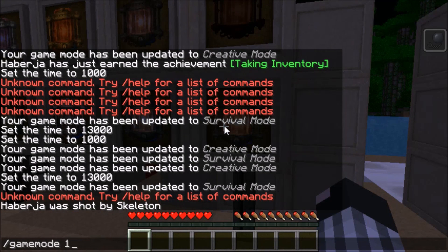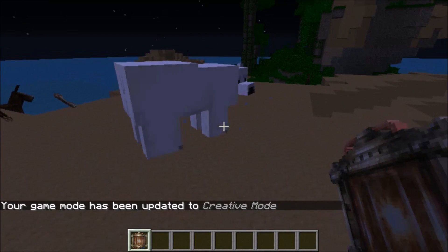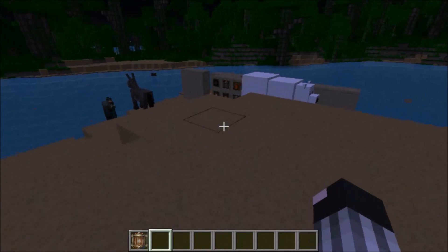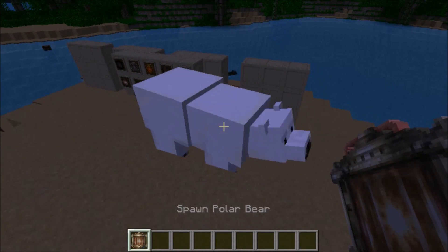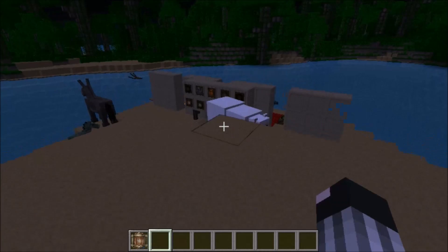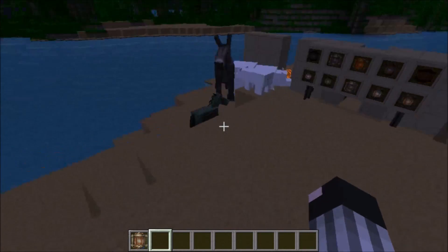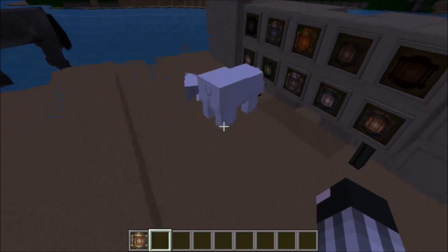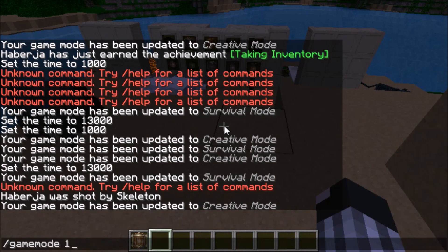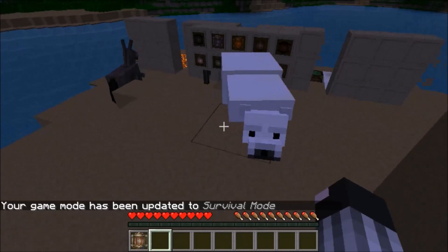The last new mob is the polar bear — really cute and fluffy. They can have a baby polar bear with them. The polar bear itself is not hostile unless it has a baby; if it does, when you get too close to the baby the polar bear will turn around and start attacking you.